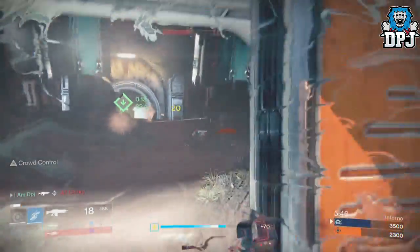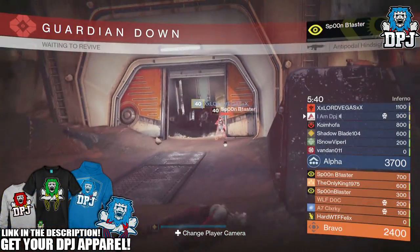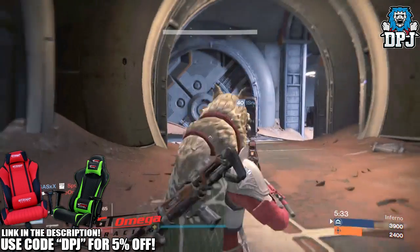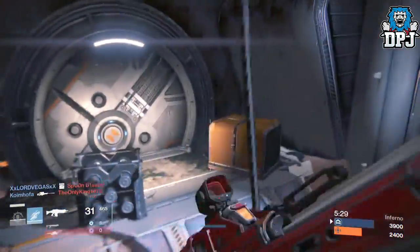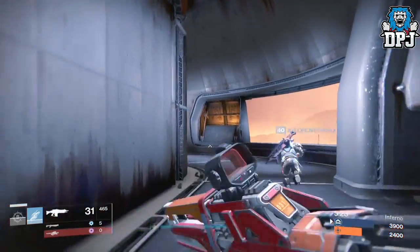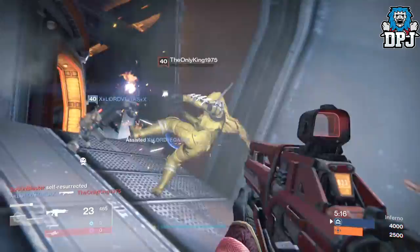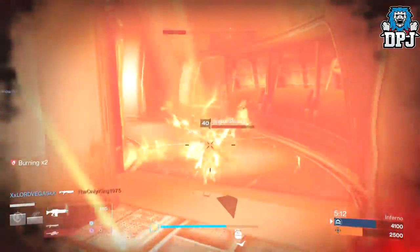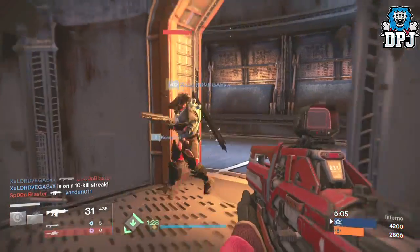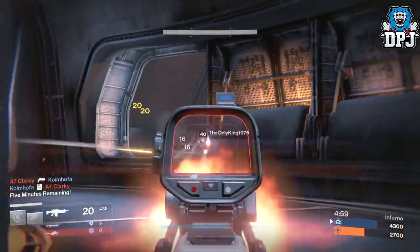What's going on guys, it's your boy DPJ here today with another Destiny video. Today we will continue with the info we see from Game Informer and their cover of the Rise of Iron. A lot of info came out of this, some of which I've already covered — the new exotics, the new gear, and how you will get the Iron Lords gear. Today I want to talk about something which sounds incredible: a new way to customize your guardian and your weapons, called ornamentation.